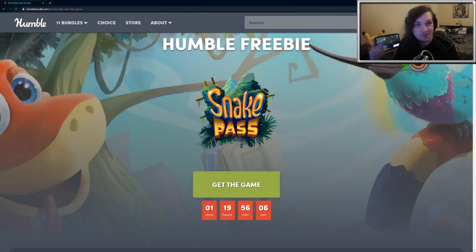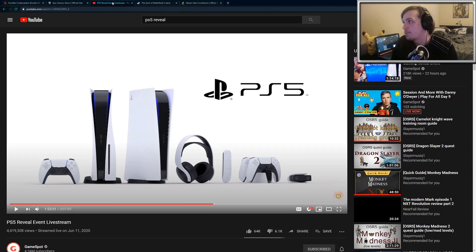The graphics in Snake Pass are beautiful, so I definitely recommend picking it up while it's free. The PlayStation event was the other day — they revealed the new console. This is what it looks like — very different design from what PlayStation has had previously. It kind of reminds me of an Xbox 360, just the white theme going on. The controller looks kind of cool. A lot of people are hating on it and think it looks very ugly.